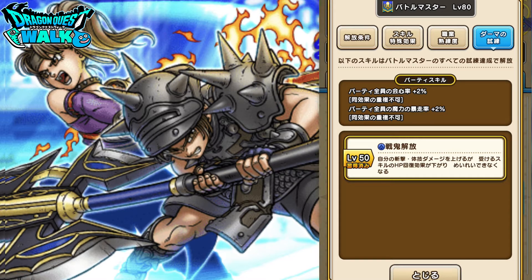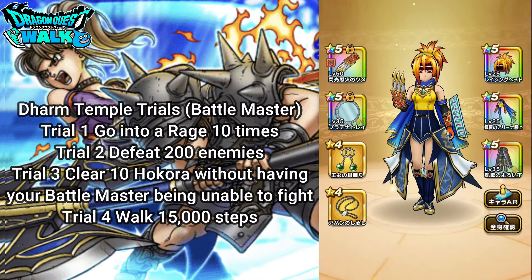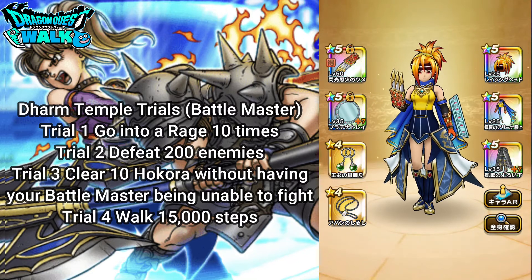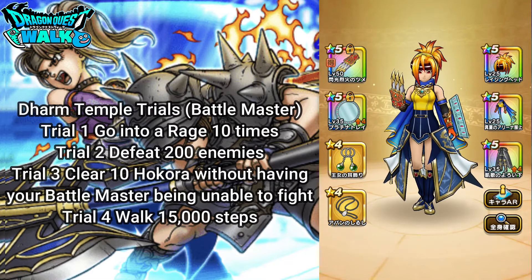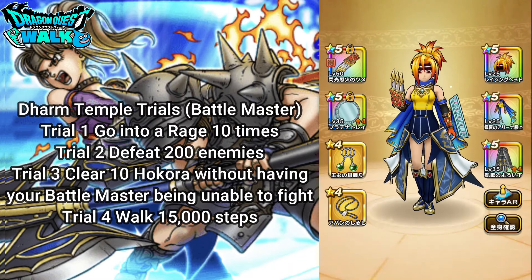In terms of the Darm actual trials, there are going to be four different trials you have to complete with your Battlemaster. The first is to go into a rage 10 times. The second is to defeat 200 enemies. The third is to clear 10 Hokura without your Battlemaster being unable to attack — so things like status effects such as knockdown, dying, or paralysis would all affect that. If you don't have that happen to your Battlemaster, you get points to clear that trial. The last one is you have to take 15,000 steps, which is actually not so bad.